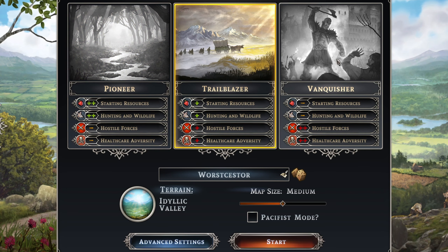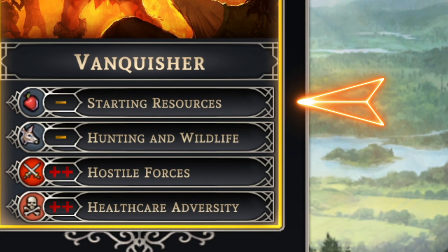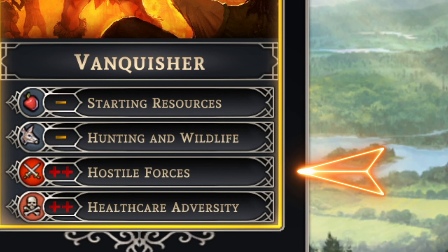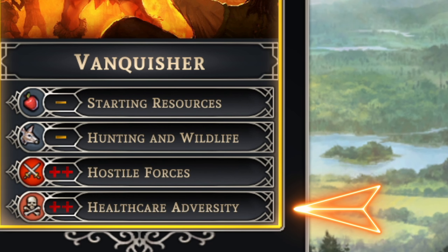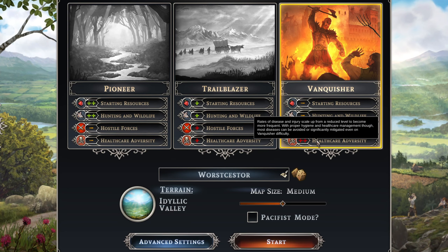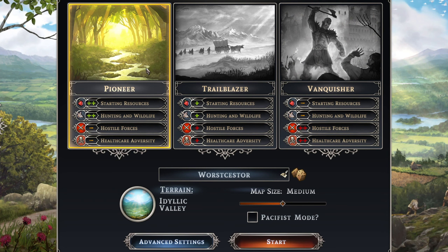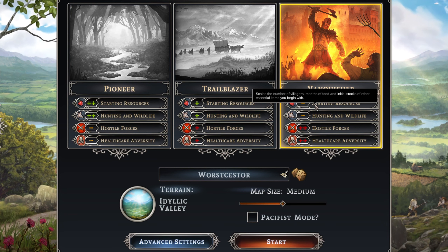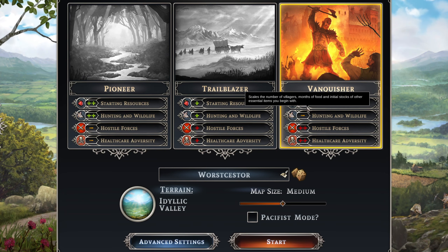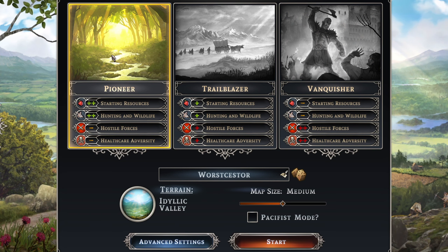Starting left to right, your difficulty is easy, medium, and hard. This impacts your starting conditions — the amount of resources you start with, the type of wildlife you can hunt, how many times you're raided, and the variance in difficulty of diseases. The hardest difficulty has plagues that can wipe out 25% of your population. On Vanquisher you start with four months worth of food and barely any tools, so if that doesn't sound like your speed you'll want to start on Pioneer or Trailblazer.